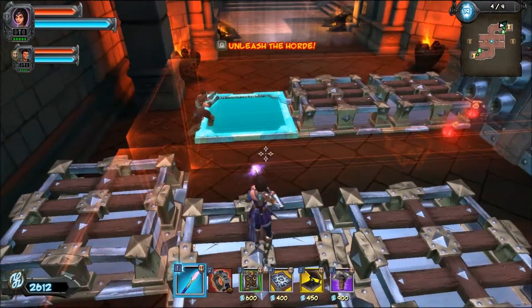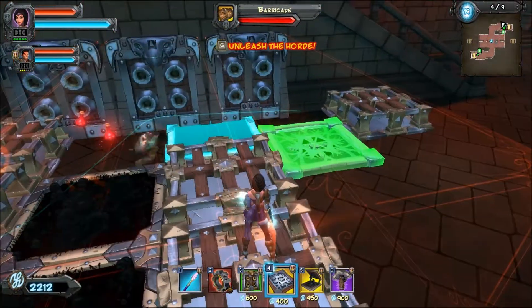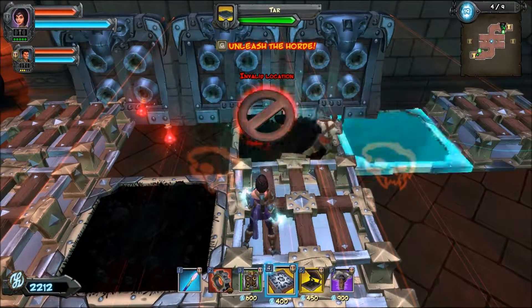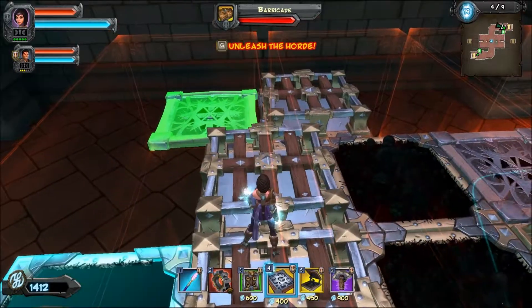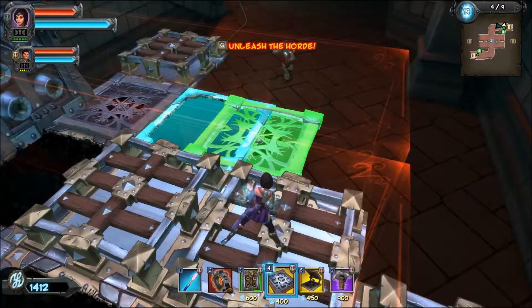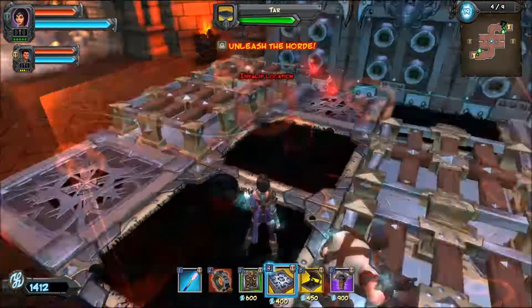We need frost traps pretty much covering this area. One right there, yeah, one in the center. Or can you do the two sides instead? Two corners. Yes. How much more you got left? I got 1,400, so I can put down three more frost traps. Yes. Okay, go ahead.